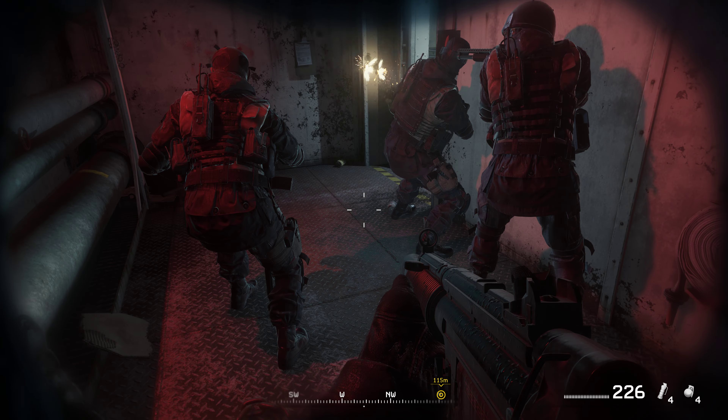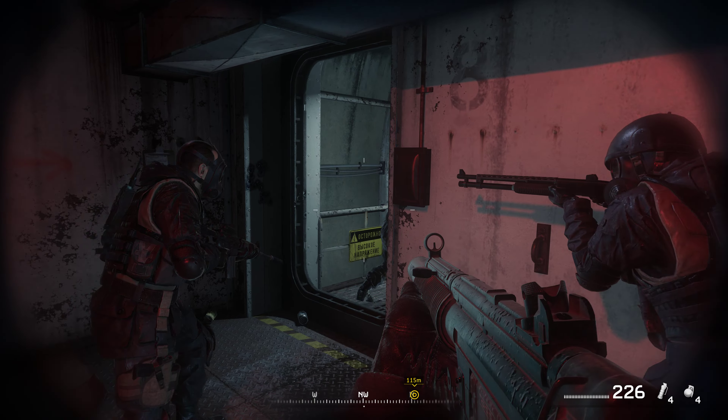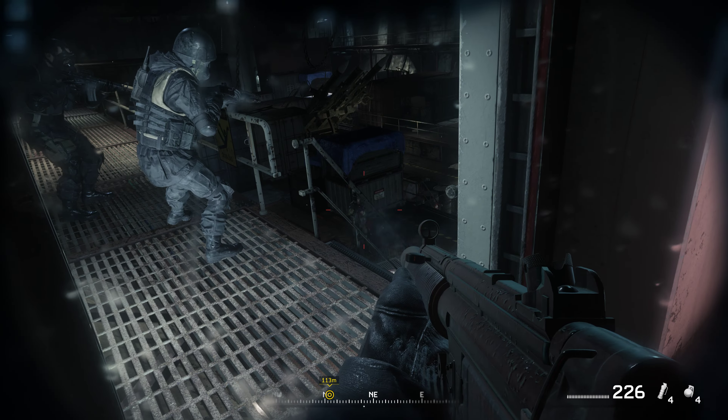Bravo six, Hammer's at bingo fuel. We're bugging out. Big Bird will be out station for evac and tech. Copy, Hammer. Warcross, Griffin, cover our six. The rest of you, on me. Roger that.